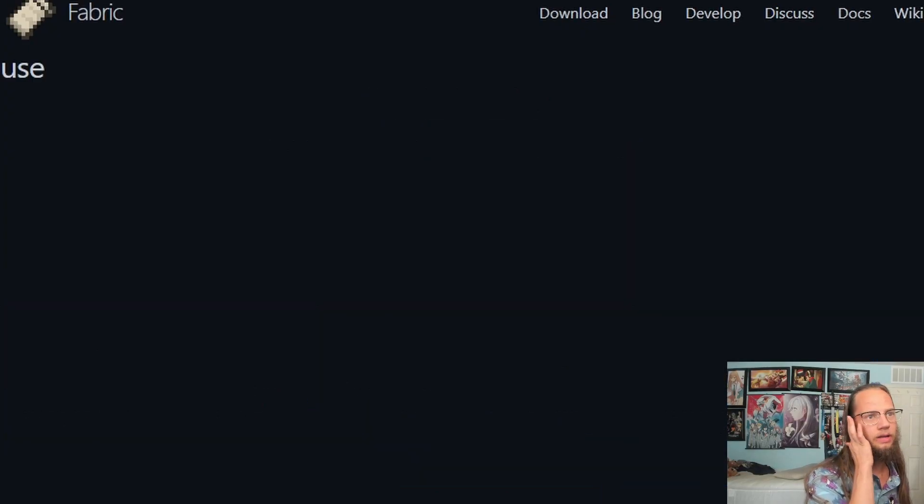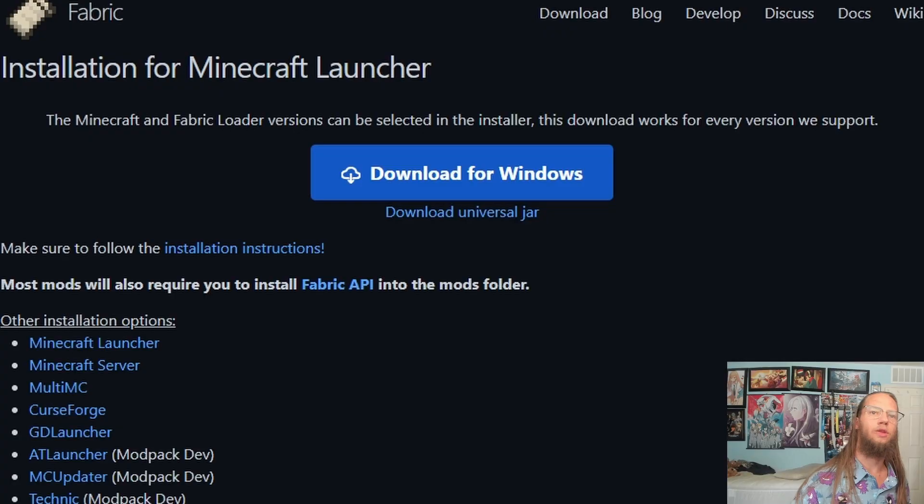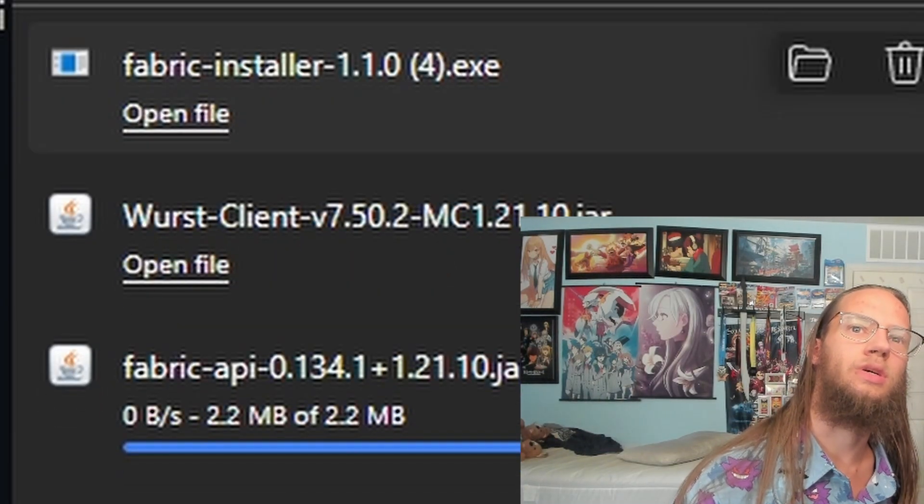Now with that still downloading, you want to go to FabricMC.net, click on download and wait for it, download for Windows, and it should start to download the Fabric installer.